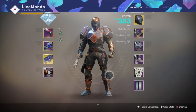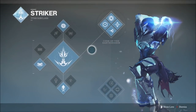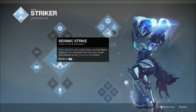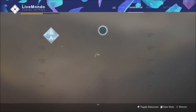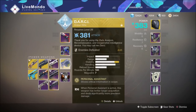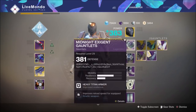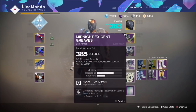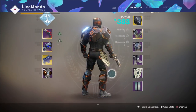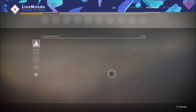Welcome to my solo prestige nightfall run of Savathun's Song on the Titan with arc subclass - Striker. I'm using top tree with pulse grenade and rally barricade, strafe lift as my jump. Weapons are Better Devils, Archmanannan, and the D.A.R.C.I., all masterworked. I'm using the Insurmountable Skullfort for shoulder charge regeneration and health regeneration on charged melee kills. The modifiers I'm using are arc singe, heavyweight, and momentum - I never put extinguish on because 99% of the time you'll die at the double shriekers.